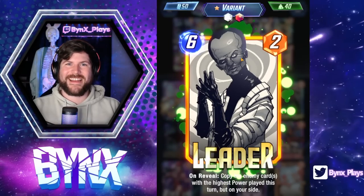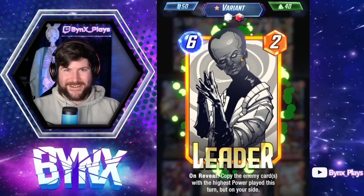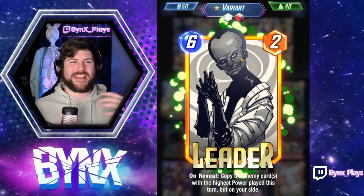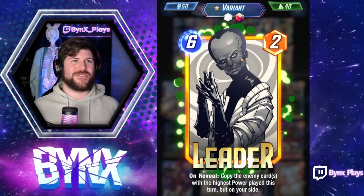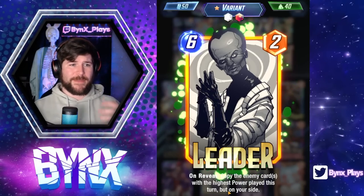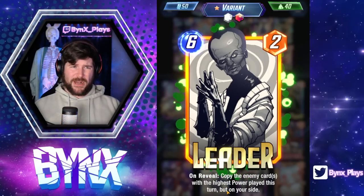Hey y'all, Vings here, and today you're gonna take me to your leader. He is back. Leader has been buffed and kind of just changed with this new identity. He's now a six energy two power with on reveal: copy the enemy cards with the highest power played this turn, but on your side.